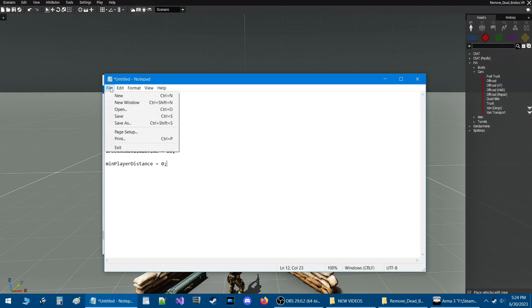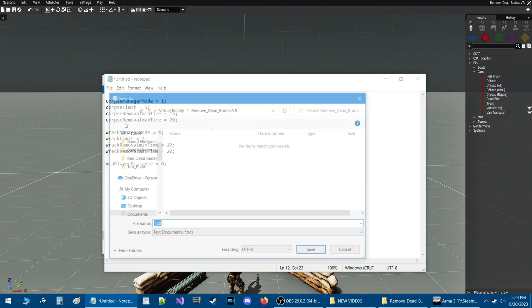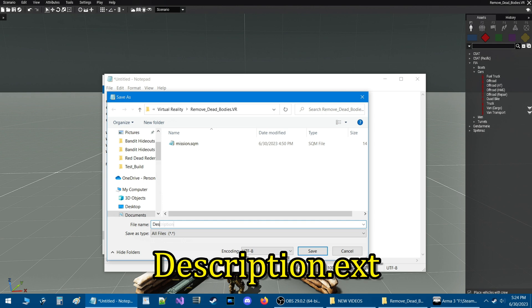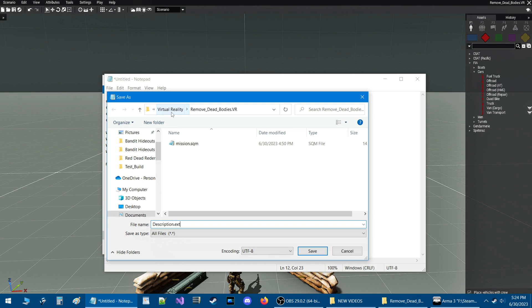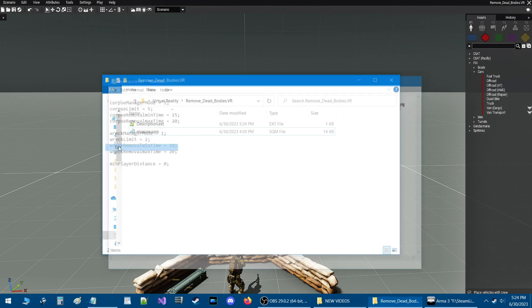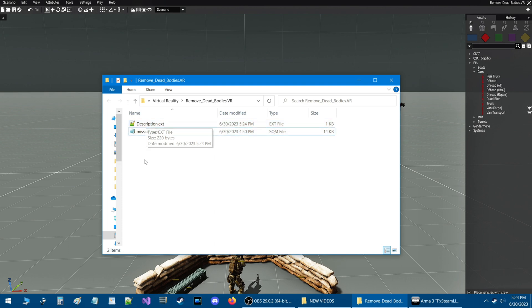So let's save this. We're going to go to file, then save as, then go to save as type and down to all files. Go to file name and name this 'description.ext.' Find your mission folder — for me we're already in the folder, so the mission folder is virtual reality, that's the map, and 'remove dead bodies.vr.' We save this and close it, and here's the description.ext in our mission folder. Now we're going to go in-game and test this out.